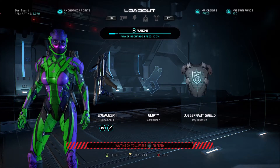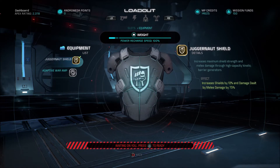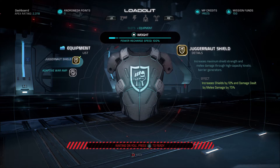One more thing I forgot to mention: if you do have the equipment Juggernaut Shield, this is the equipment to use. There's also Biotic Amp, but again, we don't really focus on Biotic powers — we mainly focus on shields and melee damage. Juggernaut Shield increases shields by 10%, and on top of that your melee damage is increased by 75%, which is huge. That's almost 100% more melee damage with this equipment on. So if you guys do have this equipment, I would definitely put it on.